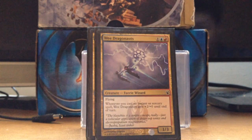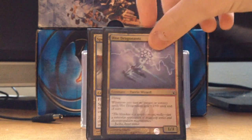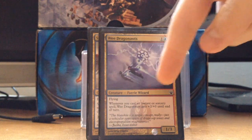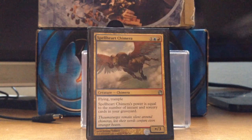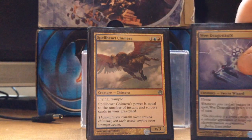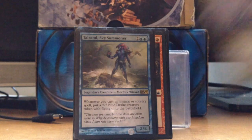Wee Dragonauts is another good win condition. When you cast Instants and Sorceries, it gets +2/+0 until end of turn and it's flying. Another win condition — if you go off, drop Curiosity or Ophidian Eye on any of these and you're going to do well.